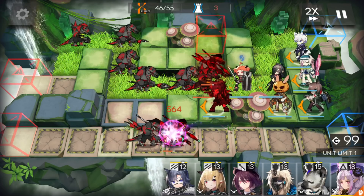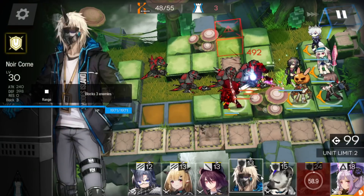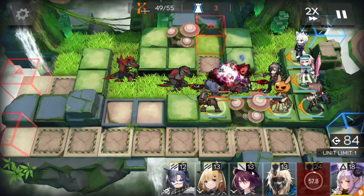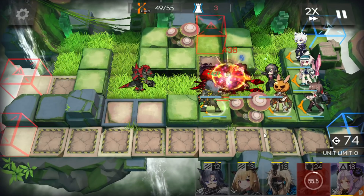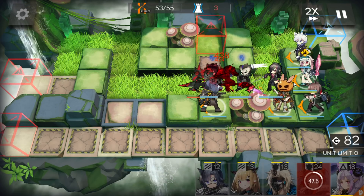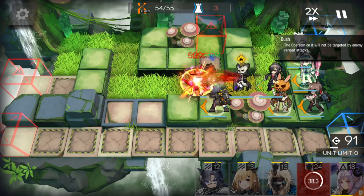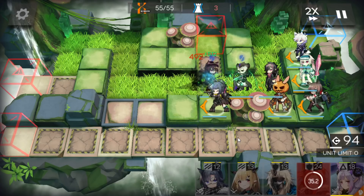Okay, this is the last wave. When the defender dies, replace with another defender and release the guard. Activate the medic skill. This is the last one — and here we go.